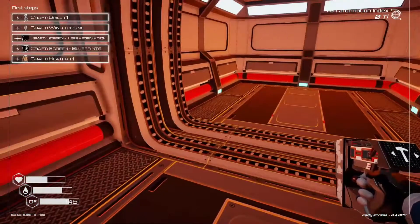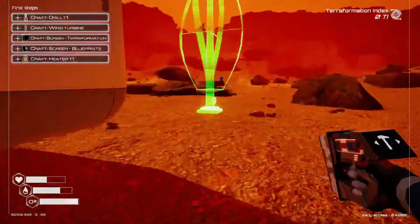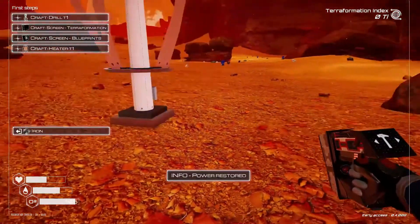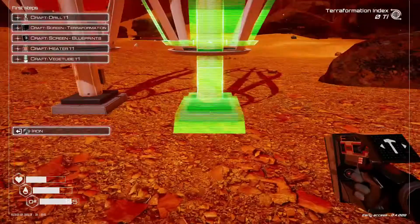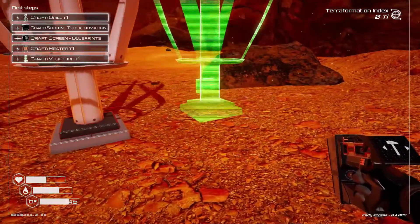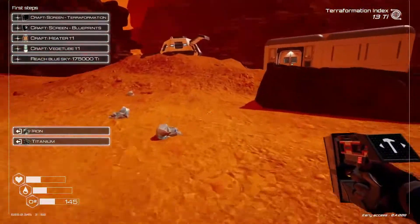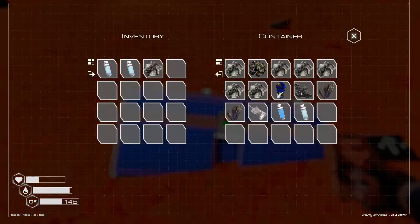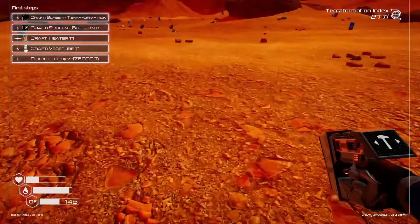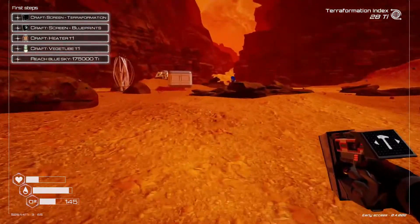We're cutting that one close again. We definitely need to get some power going now so that we can get our drills, our heaters, and our vegetable tubes going, so we can start generating heat, pressure, and oxygen. That'll get us one step closer to unlocking our food growers. There are storage crates located around the planet that we can find — they usually contain space food, but that's only going to carry us so far before we run out.